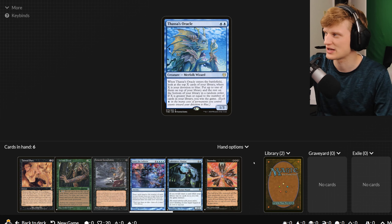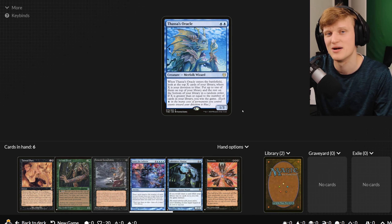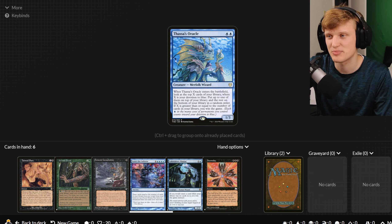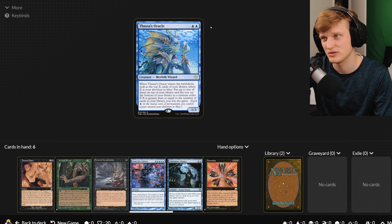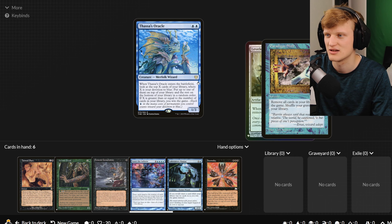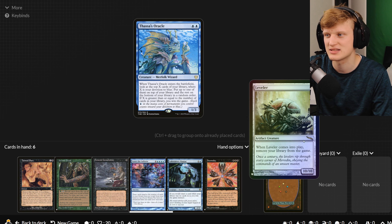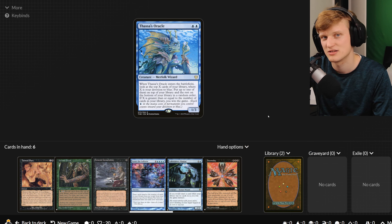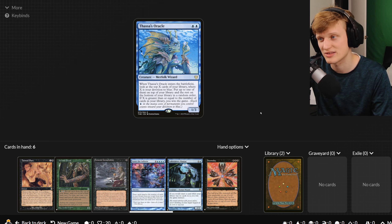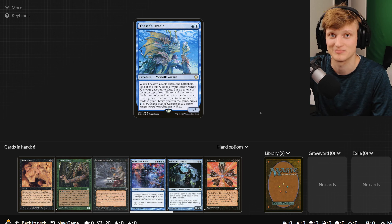Right now, if you look at my library, there's a number right here that says two. I have two cards in my library, mainly because this is not a full deck. But if I put Thassa's Oracle onto the battlefield with a devotion of two, it makes it so I can look at the top two cards of my library and put one of them on the top of my deck and the rest on the bottom in any random order. X is greater than or equal to the number of cards in my library, so I just won the game just like that.